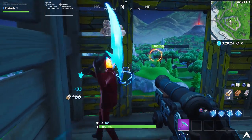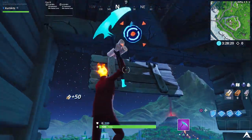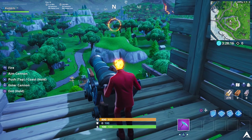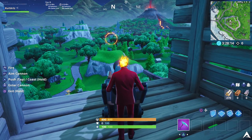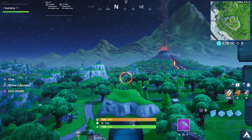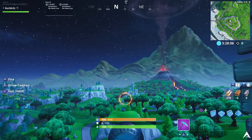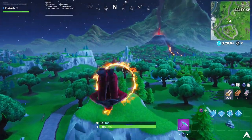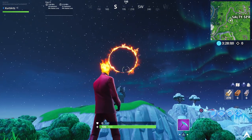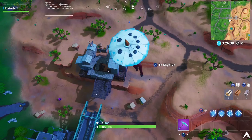For the next location, the flaming hoop is near Salty Springs and Fatal Fields — on the Fatal Fields side. The pirate camp is on the big mountaintop, used to be called Grandma's House. This is one of the simpler ones. Take the cannon, aim up just a little bit higher, and you can still see the flaming hoop clearly. Shoot and you'll go directly through the center — an easy one to complete.